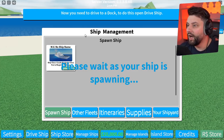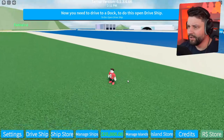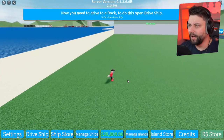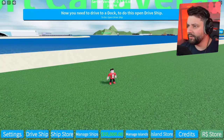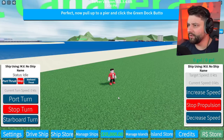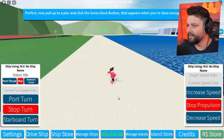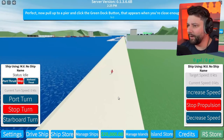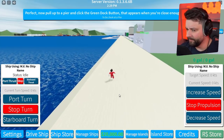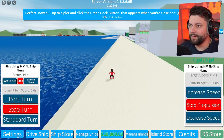Now you need to drive to the dock to do this. Now we need to drive to the dock — where is the dock right now? You need to open the drive ship. Now pull up to a pier and click on the green button. Is this a pier? I have no idea where I am right now. I feel like my ship is like miles away. So click the green dock button — where is it? Put it to a pier.